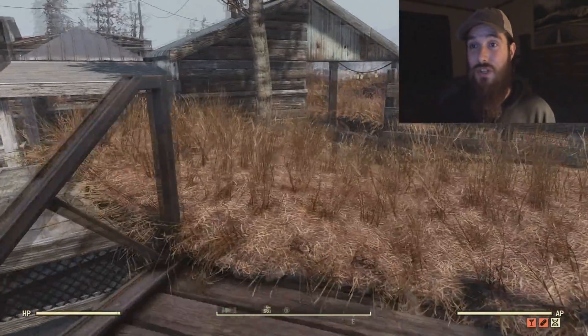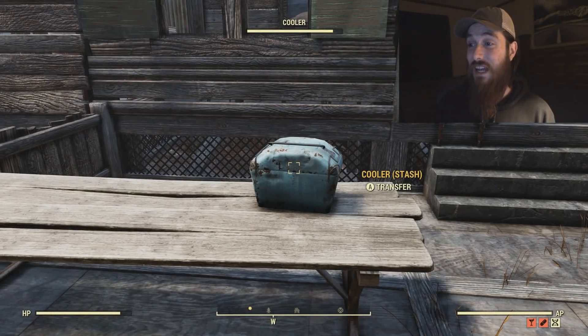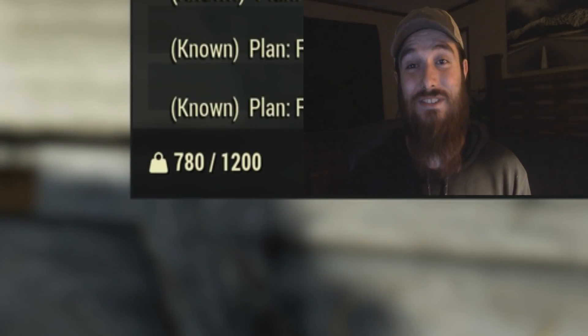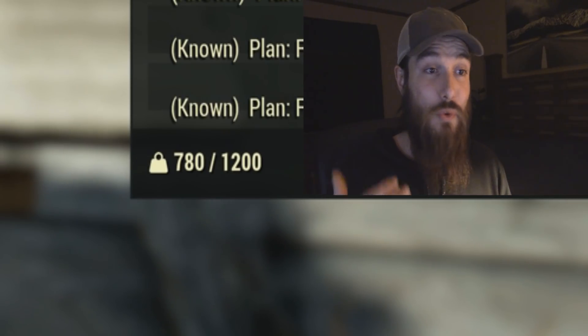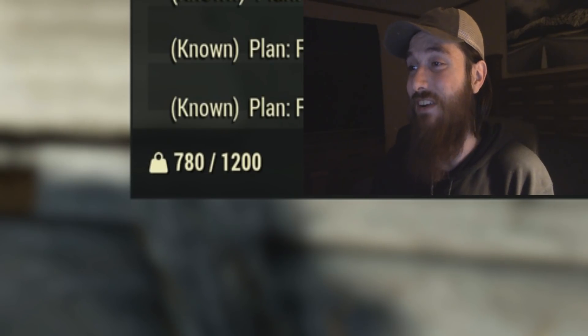First things first, let's go over the stash weight changes they added. As you can see, now in our stashes we can carry up to 1200 pounds. We started out with the stash weight limit at 400 pounds, then moved up to 600, then 800, and now 1200 pounds.